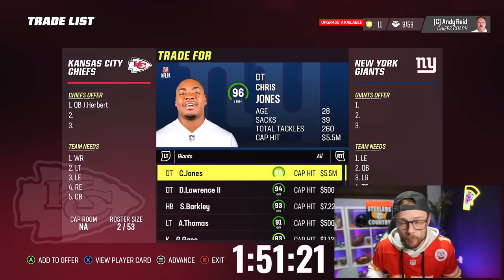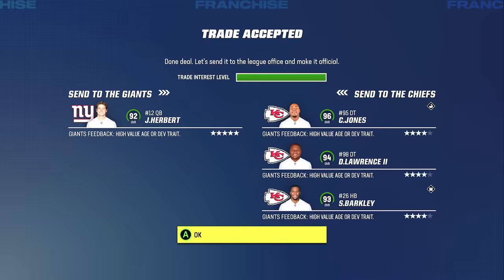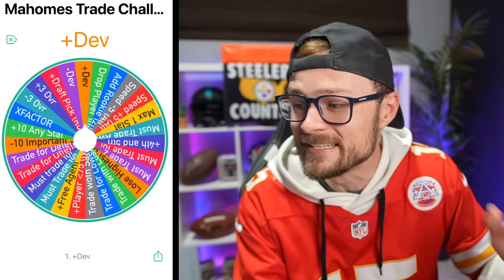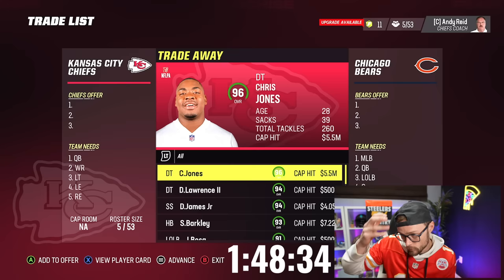We might be able to find something here. Giants' number two need is a quarterback — let's just try their top three players. Looks like people are already picking up some of the Chiefs guys that we dropped. Rate that trade down below. I'm hoping we got max value for Justin. It's now time for the wheel, which lands on plus Dev. We're looking so nice with this — Dexter Lawrence has star Dev and he's only 24. We just made him incredibly valuable. There is a lot of bad stuff on that wheel, but we're just getting lucky early. We have two D-tackles.